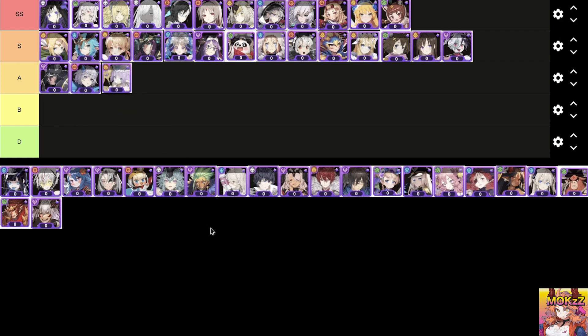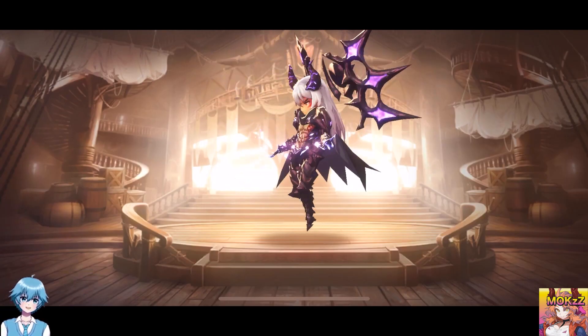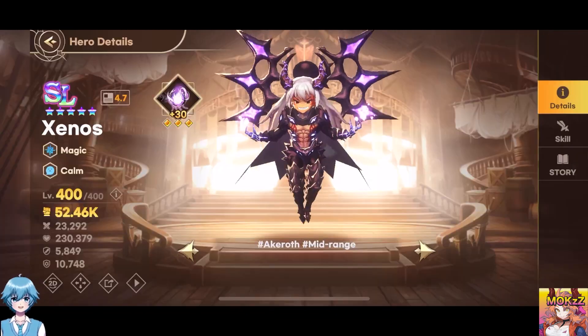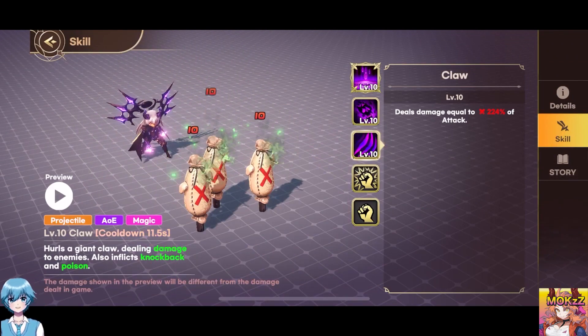Grace. Character class is Support. The features are Restoration, Debuff, and AOE. Restores the HP of all allies within the targeted area and creates a shield. When Grace receives damage greater than 10% of her max HP, reduces the cooldown of her heal skill. Xenos. Character class is Magic. The features are Strike, AOE, and Magic. Calls forth dark rain, dealing damage to all enemies within the targeted area and removing buffs. Hurls a giant claw, dealing damage to enemies. Also inflicts Knockback and Poison.